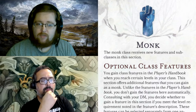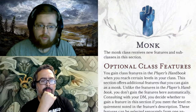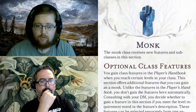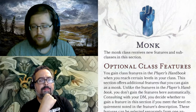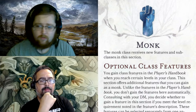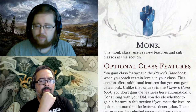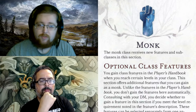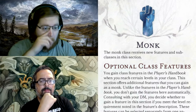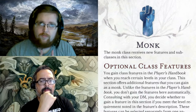At third level you get Ki-Fueled Attacks, so when you spend a ki point as part of your action for your turn, you can make an attack as an unarmed strike or a monk weapon for a bonus action. So if you're using ki points to stun somebody or use your main action, you now have additional options for your bonus action, which is great. At fourth level you have Quickened Healing, so finally monks can do some healing.